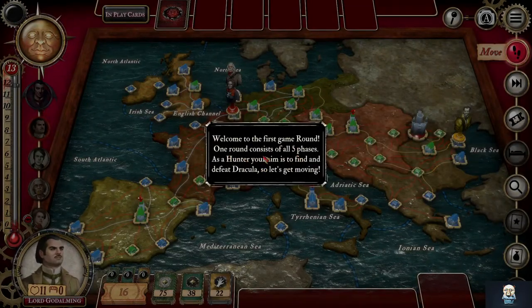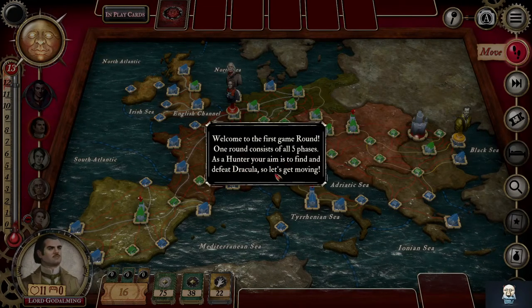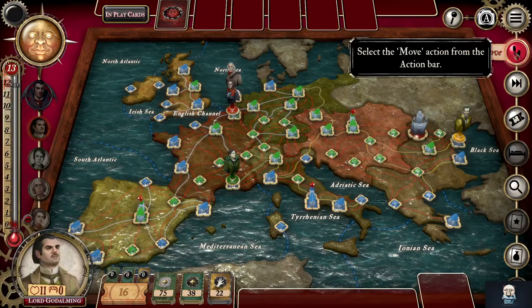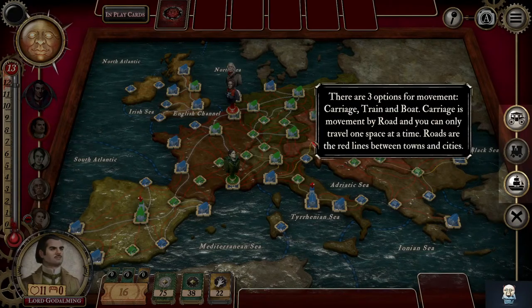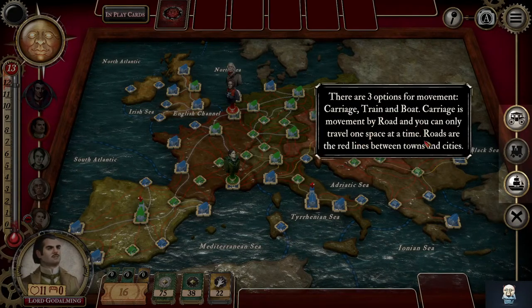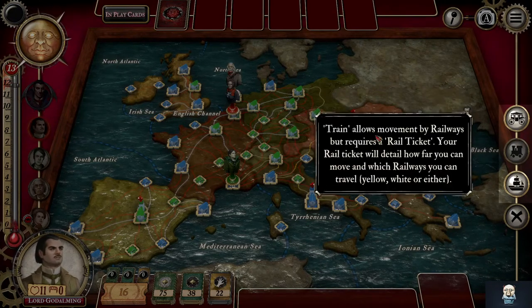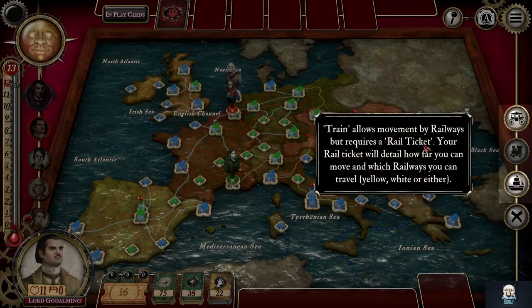Five phases — one round consists of all five phases. Select the move action: carriage, train, or boat. One space. Red lines. Rail ticket.